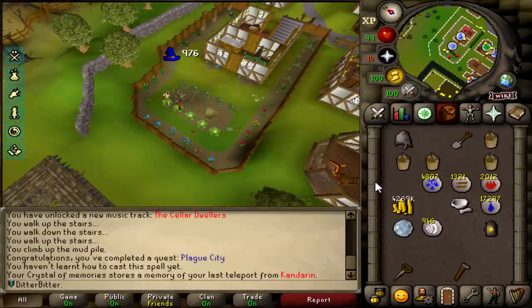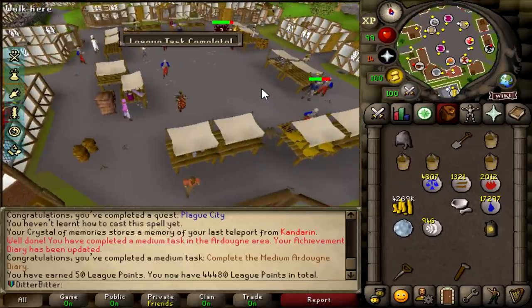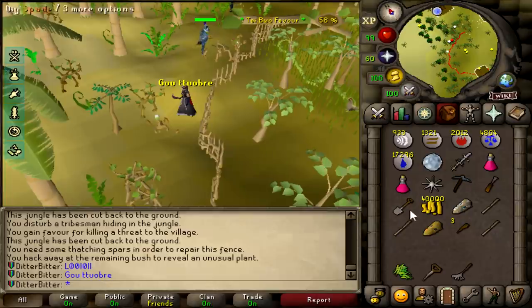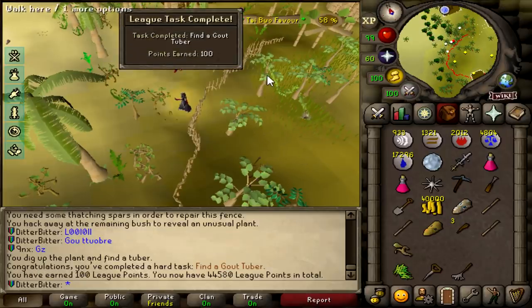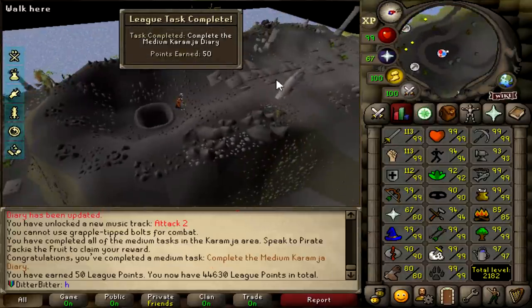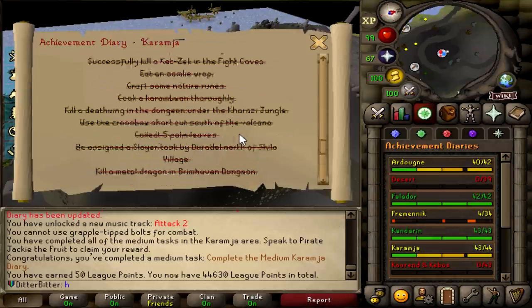This should be the medium diary for Ardougne done, and we still need to do like two farming things for the hard one. I think I need to go find myself a poison ivy seed. I'm at 58% and I've got the gout tuber — easy game, bro. People have been going dry on this thing for hours. It's 100 points, it's the thing you need. Find a gout tuber — 100 points — and that lets me carry on with the Karamja diary. That is the Karamja medium diary done, and we only need one more task of Karamja hard.